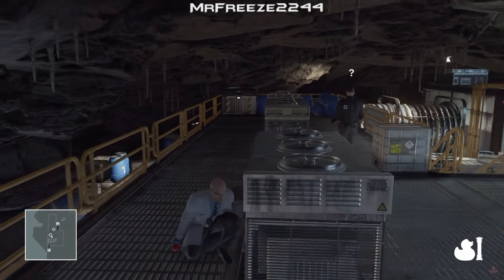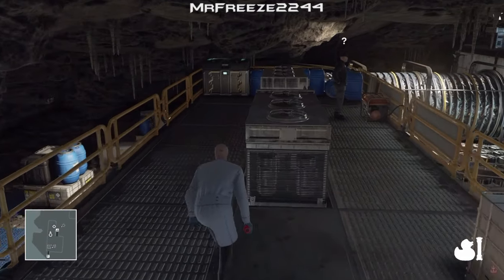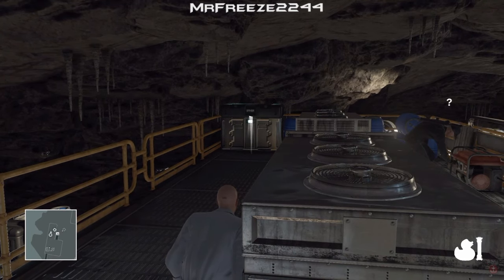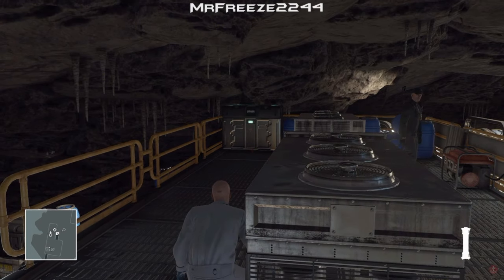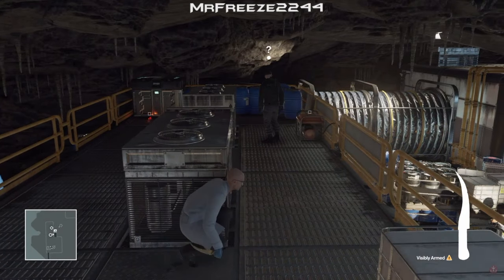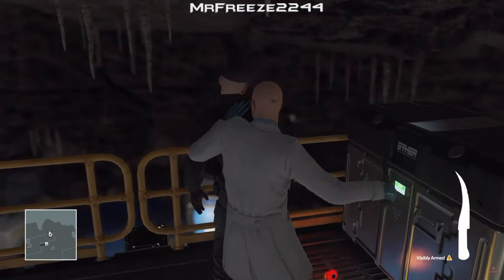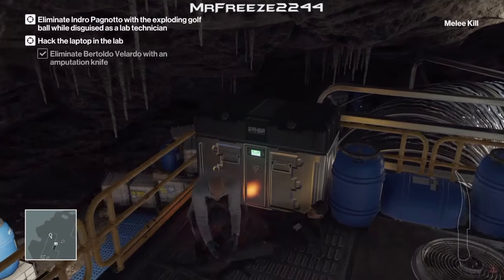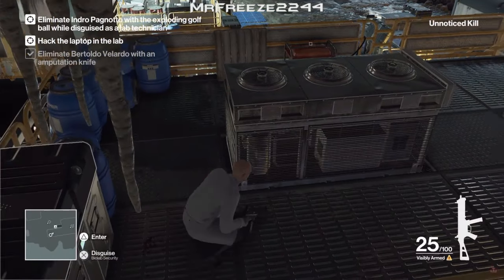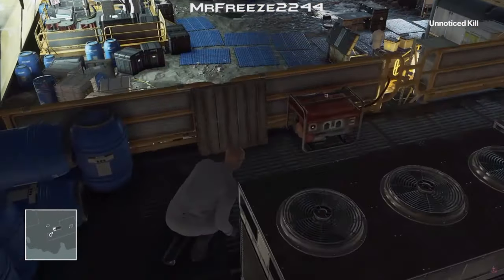Wait for him to turn the generator on - that is a really important thing. Wait for him to turn the generator on. Once he's done that, throw the rubber duck in this corner by the crate. Take out the amputation knife and slice his neck once you get behind him, then dump his body in the crate. The reason you wait for him to turn the generator back on is because if he doesn't, once we turn it back off again the other guard won't get distracted. So it's really important that we wait for that guard to turn the generator back on.